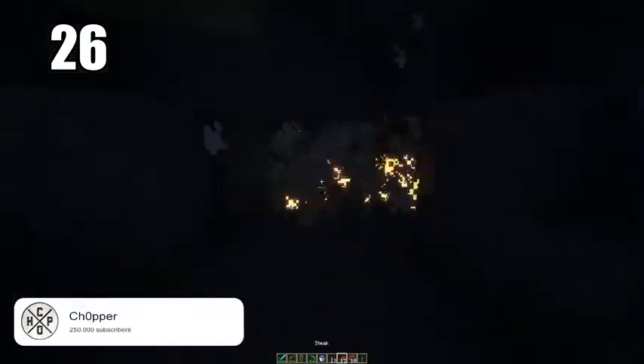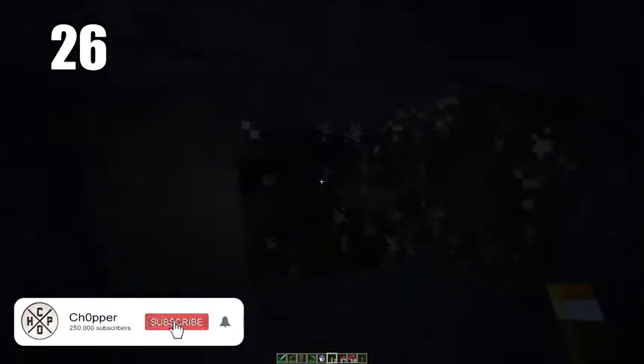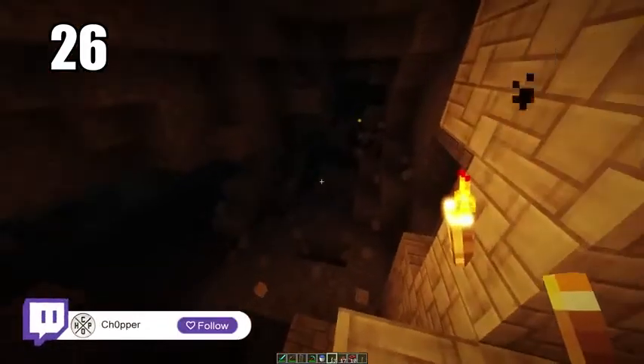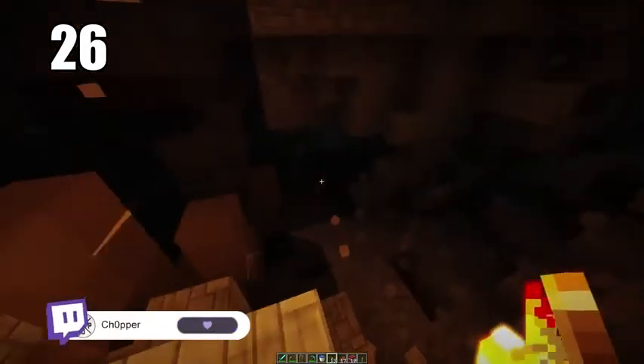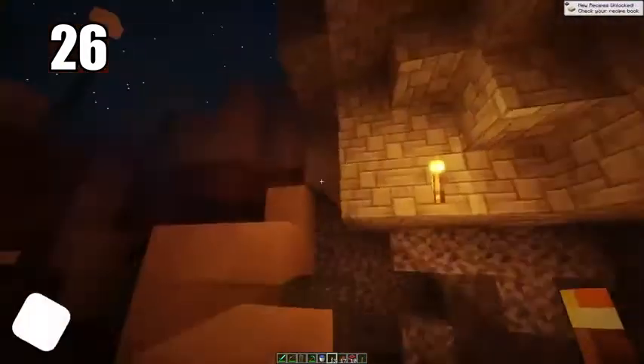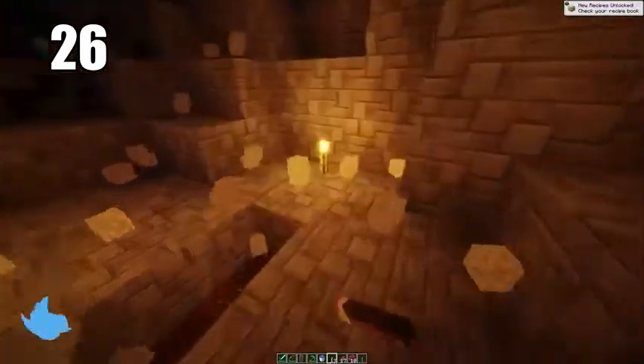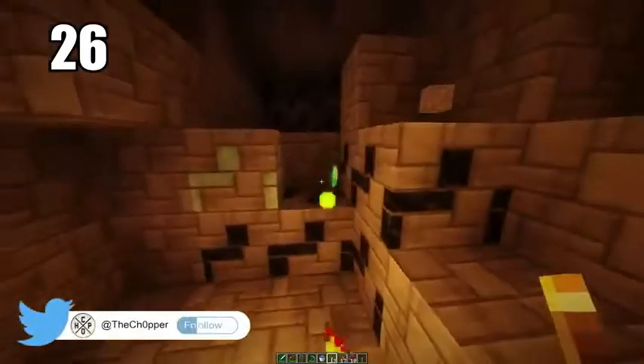Tip 26: if you're trying to clear out a big section of a cave and don't want to manually mine it, pack it with TNT. Exploding it will make so much ground and create a lot of excess resources. TNT is pretty easy to make — you just need gunpowder from creepers. It's really helpful for mass-clearing a cave and opens it up for real mining inside while giving you much more room.